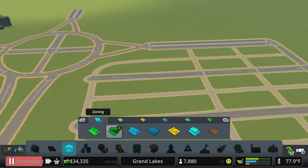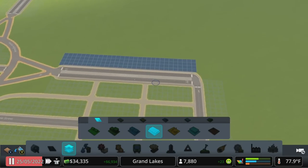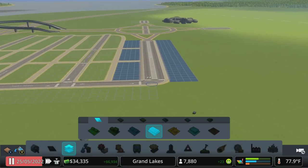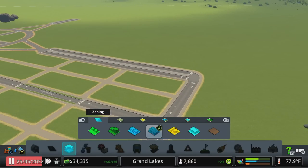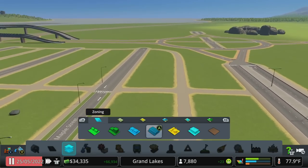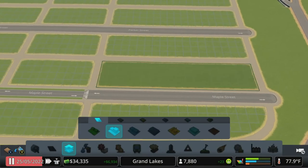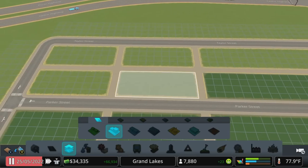Main street here - the strip itself - I figured we could do commercial, in this case the high density type. People generally don't like living right next to commercial, so we can have a little buffer with some trees in this block, before we get into high density residential down here. This will fill in - right now we've got a little bit of money, we need to get power over here, get water, and then we're going to start thinking about city services because we don't have any of that yet.